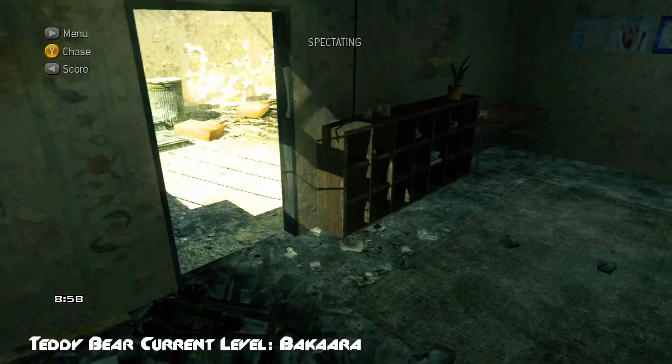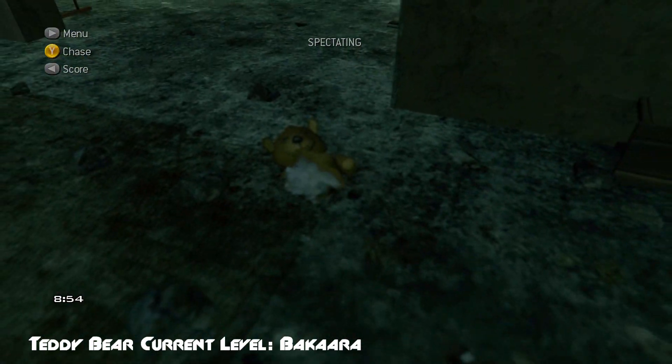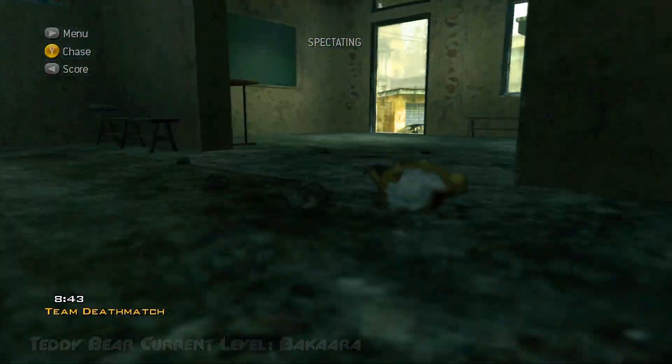For the map Bacara, there is a broken building you can enter. Inside, there is a torn-in-half teddy bear which you can see with the spectator camera, or if you can get in there yourself you can see it directly.